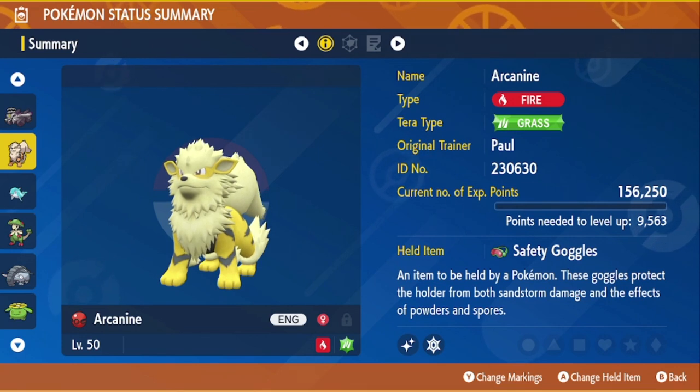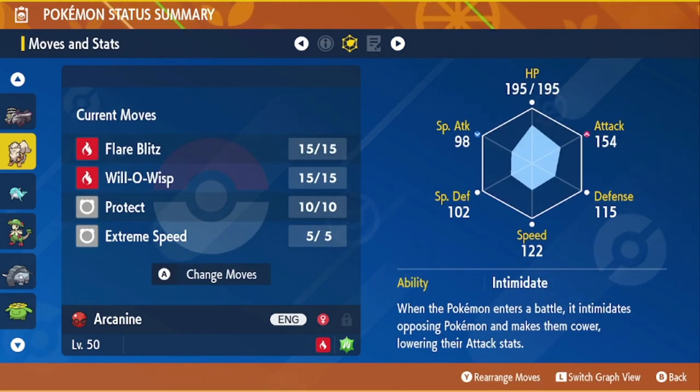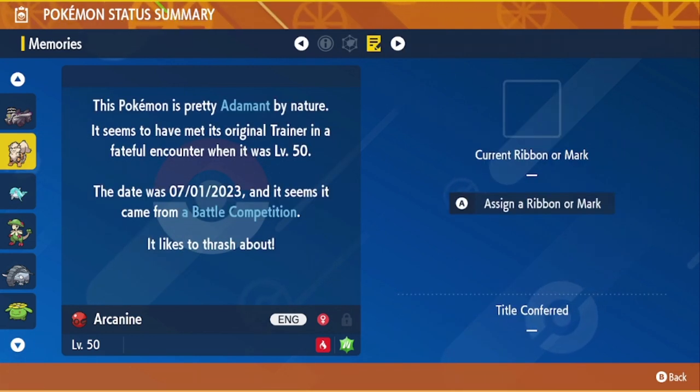This way it covers Arcanine's weaknesses. It also has the moves Flare Blitz, Will-O-Wisp, Protect, Extreme Speed, and the ability Intimidate, and then has an Adamant nature as well.